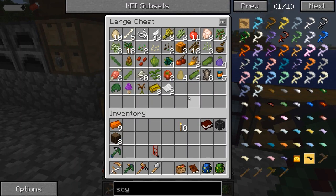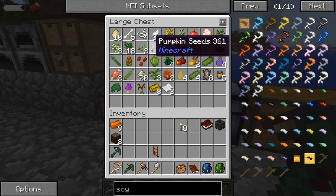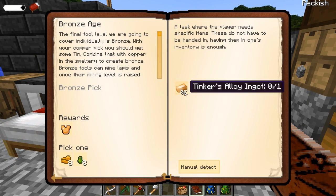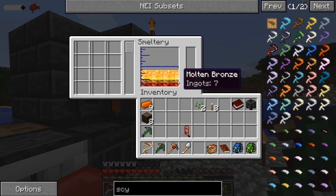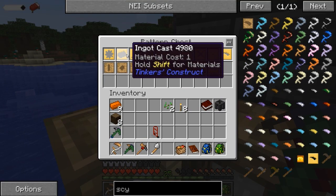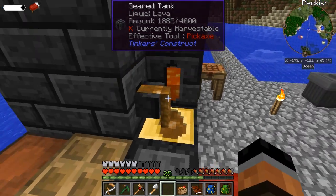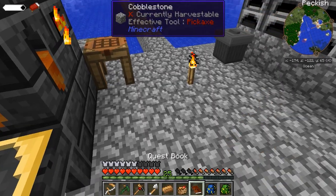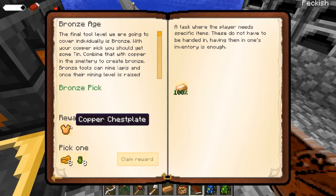Let's take a look into our quest book real fast. Tinker's Alloy — the final tool level we're going to cover individually is bronze. I probably should pull some bronze out of here so we can complete this quest. There we go — we should get Tinker's Alloy. That's actually bronze — is that going to work? Sweet, that does work. Nice.